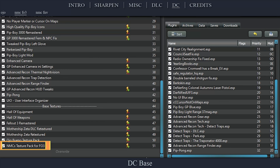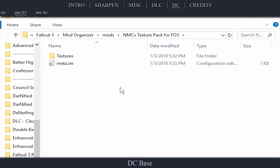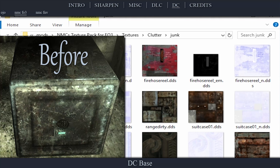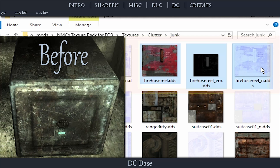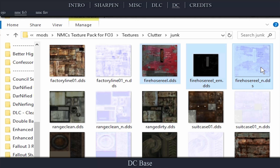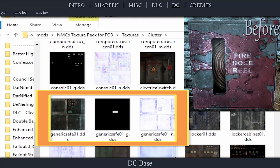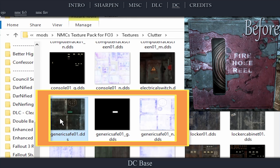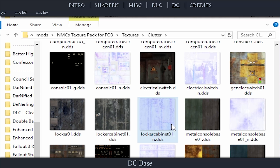Look to the left pane in Mod Organizer and right-click the mod. Select Open in Explorer. Here we are going to delete a few files that I prefer to have Ojo Bueno replace. Open Textures, then Clutter, then Junk, and delete the following files: FirehoseReel.dds, FirehoseReel_em.dds, and FirehoseReel_n.dds. When finished, close Explorer.